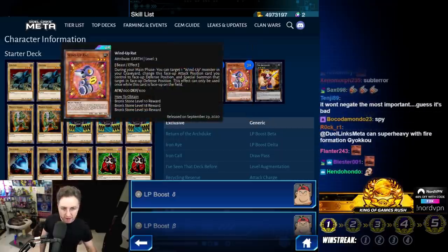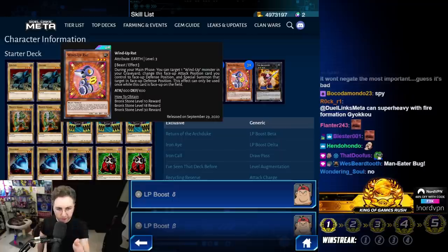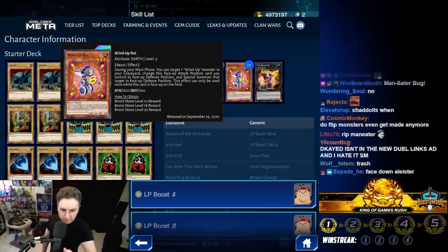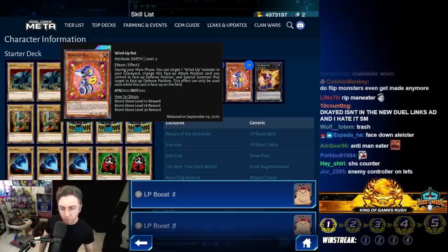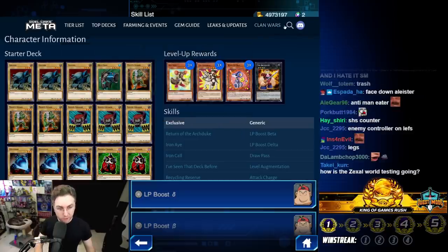Wind-Up Rat — this was a core card in my top-tier Wind-Up deck back in the day. You can target a Wind-Up in your graveyard to Special Summon it, and it's Level 3 so you can Xyz with another Level 3. I don't know if it'll be good right now — we'll have to look at the rest of the Wind-Up cards to see if we can make a Wind-Up deck work.